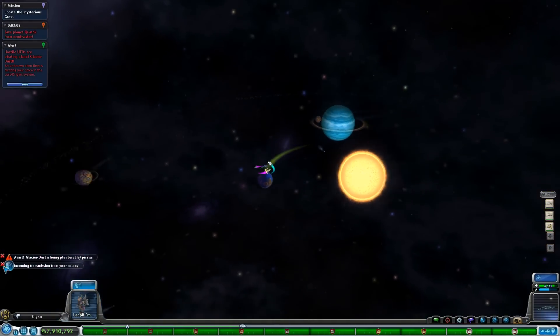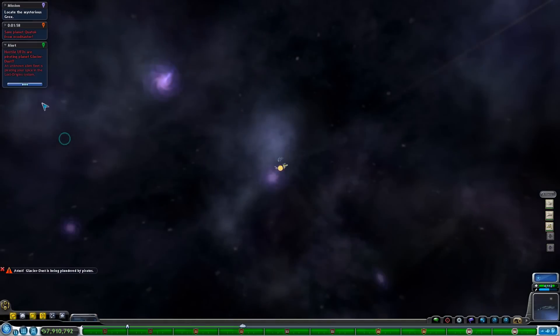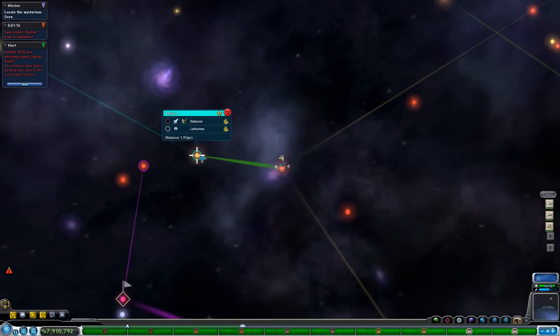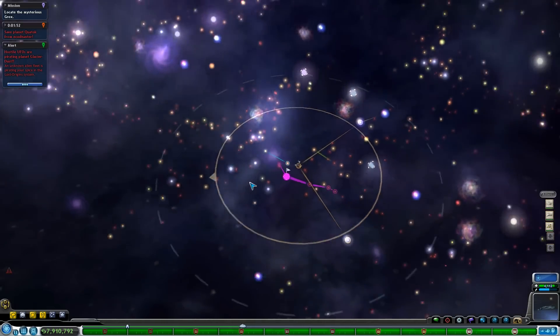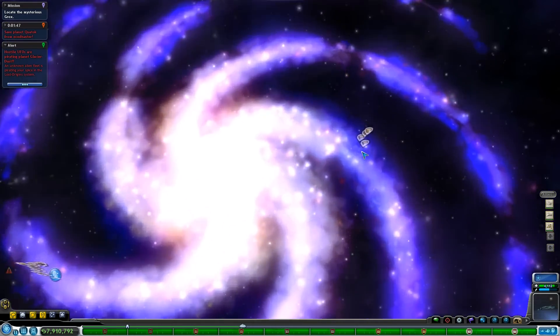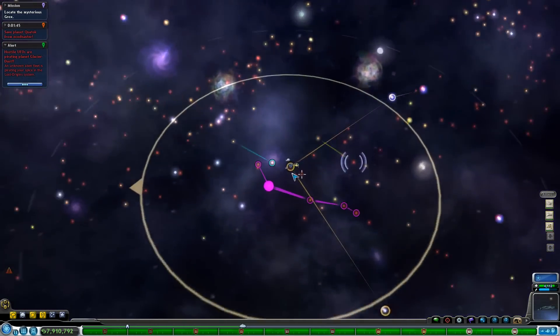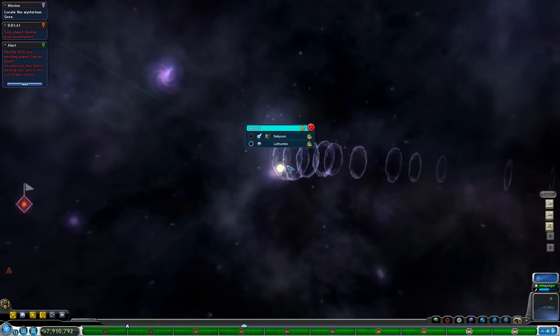Empire collapse transmission from our colony - pirates, no big deal. Hostile UFOs are stealing stuff, but they're on the other side, in a whole other arm of the galaxy. So they're way over there. We're just going to focus on this because we have a war to fight and any hot-blooded Leoplie loves fighting wars.